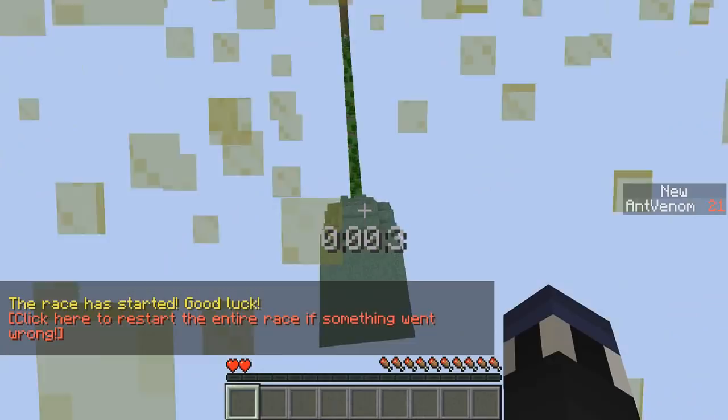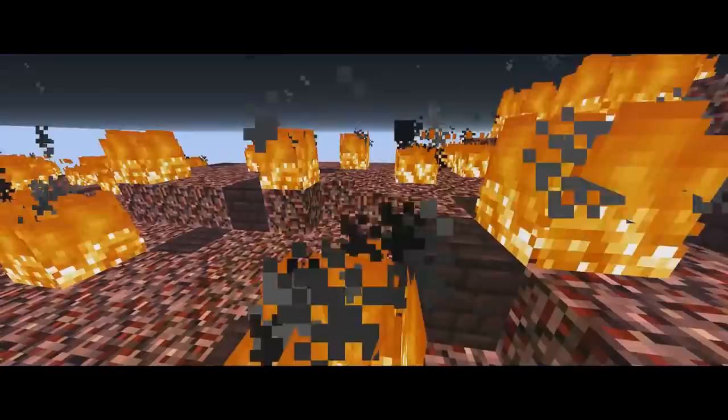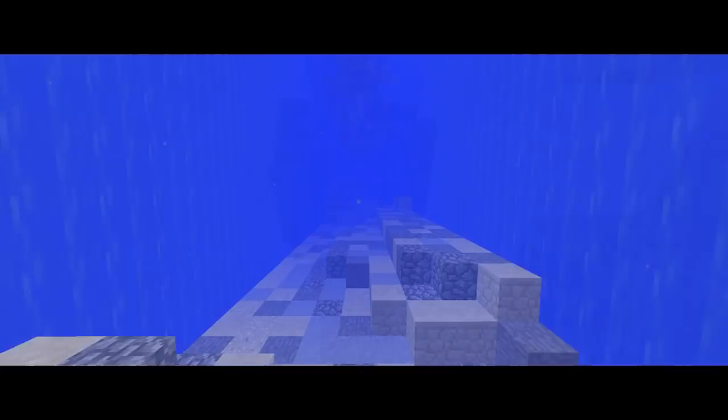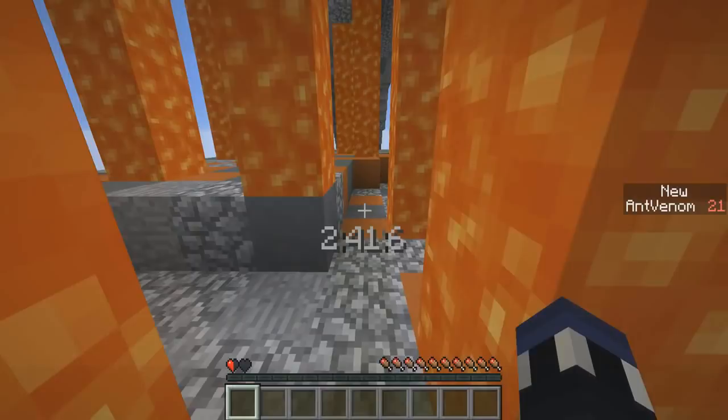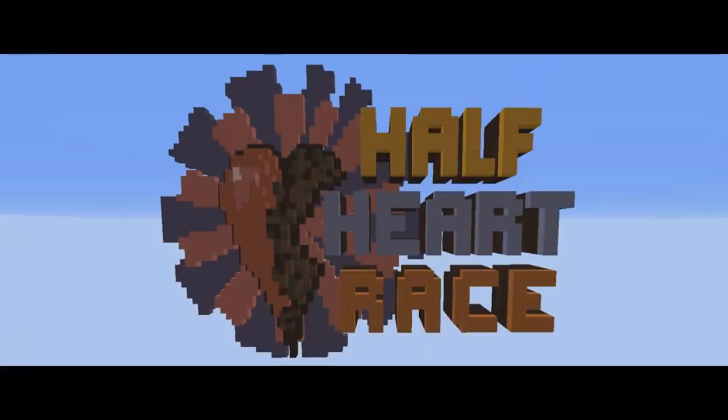From that point, you have to run through cactus, fire, soul sand, and more. Challenging falls and trials of swimming underwater while locating pockets of air also appear during this map. This map is extremely fun and even offers multiplayer support so you and your friends can duke it out in a race to see who's fastest of your group. The Half Heart Race map is definitely worth a shot.